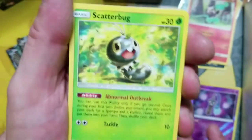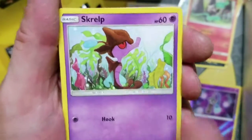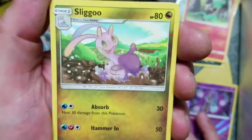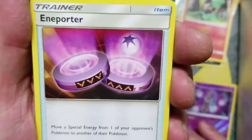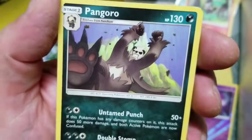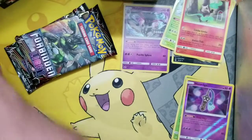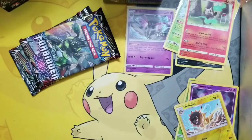We got our Cubone again, we got Scatterbug, another Snover, we got Squirtle, the Chocolate Bunny, Fairy Energy, a Seel, Frogadier taking a shower, we got Inporter. Oh, we got Heliolisk Reverse Uncommon. And our rare is going to be a Pangoro — no Holo Rare. And we just pulled that one out of the Dollar Tree packs too. Very funny, very funny.